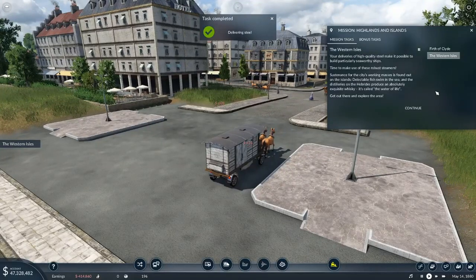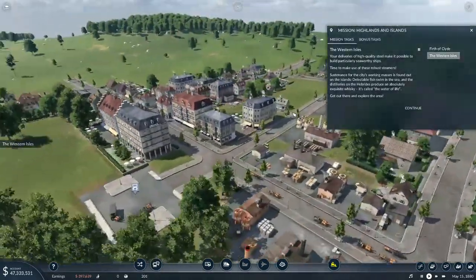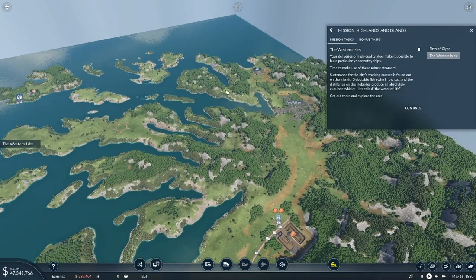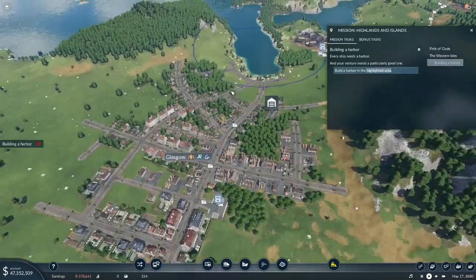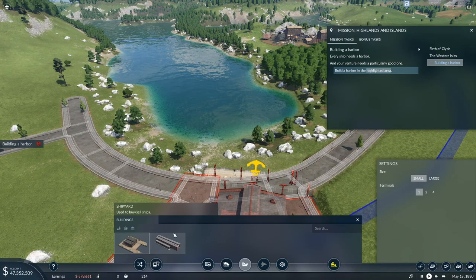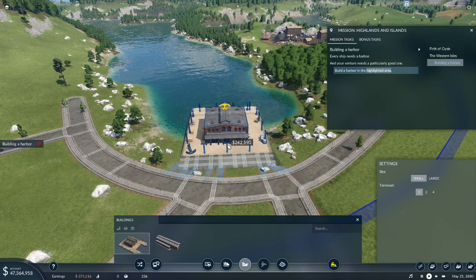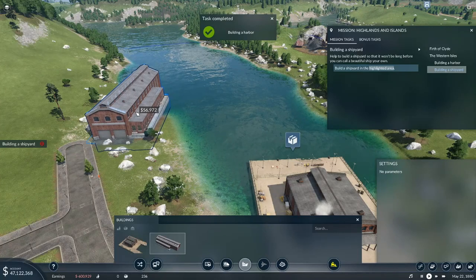Our deliveries of high quality steel make it possible to build particularly seaworthy ships. Time to make use of these robust steamers — sustenance for the city's working masses is found out on the islands. Delectable fish swim in the sea, and the distilleries in the Hebrides produce an absolutely exquisite whiskey. Every ship needs a harbor, so let's build a cargo harbor and a shipyard.